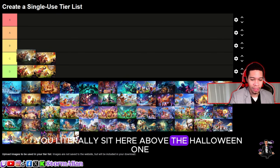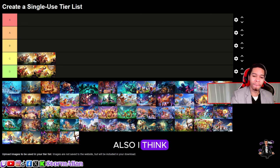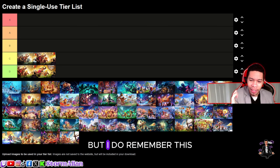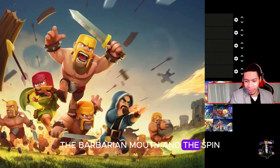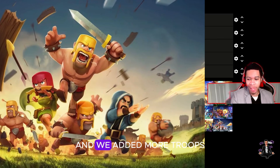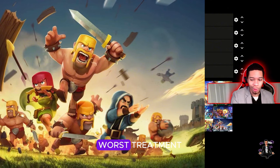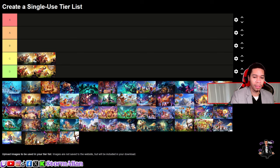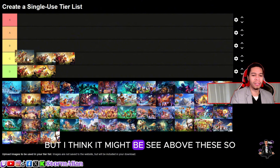Next we have what I think was the popular loading screen. I do remember this one — it has the classic barbarian look where you can see the barbarian's mouth and the spit coming out, which became an icon for a long time. We added more troops: wizards, barbarians flying all over the place. Poor barbarians always get the worst treatment. I'm going to rank it above the others so far, in C but above these.